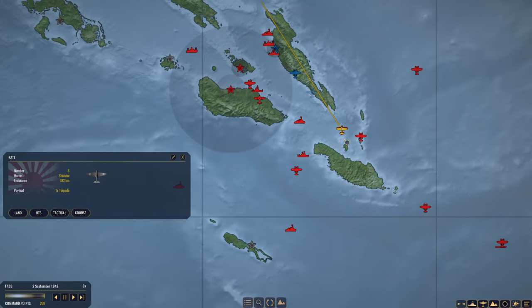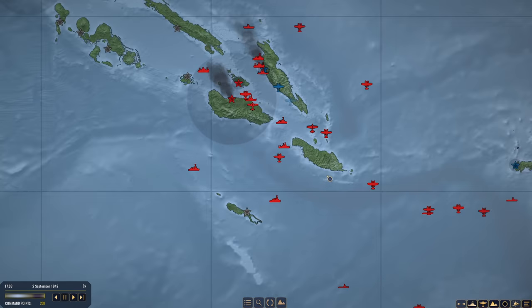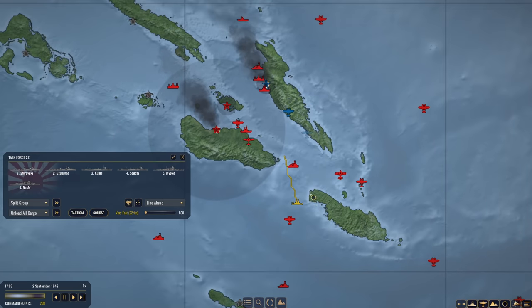These guys are going to RTB and we will see what this enemy task force does next. We cannot launch any more aircraft unfortunately. I am hoping we can stall until task force one gets down in the area - it will take 31 hours. More likely task force 22 and task force 7 are going to be the ones that engage. We are going to have these two rendezvous up near Guadalcanal and then go into battle together - I think that will improve our odds of survival.